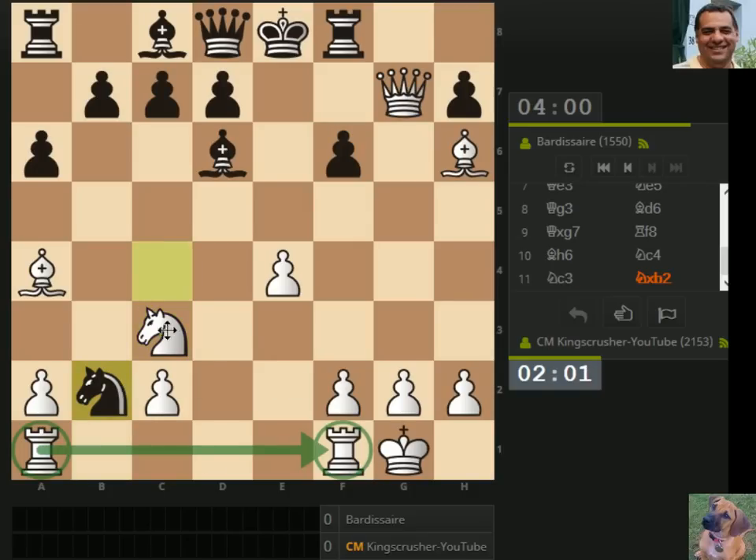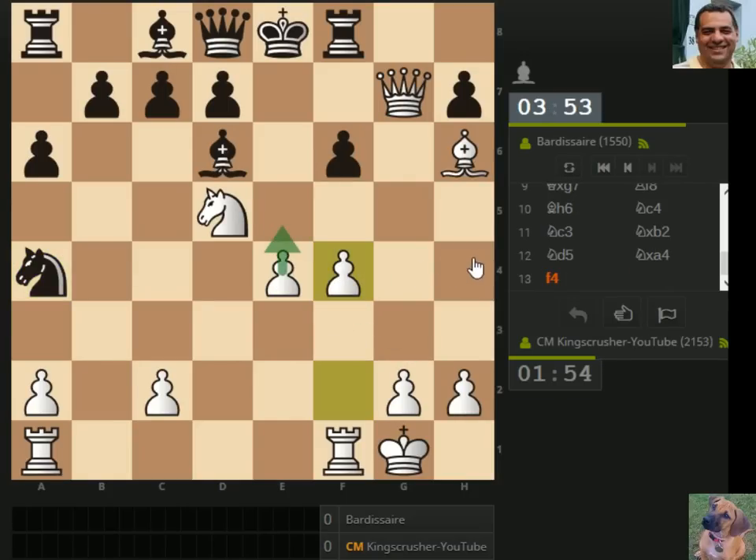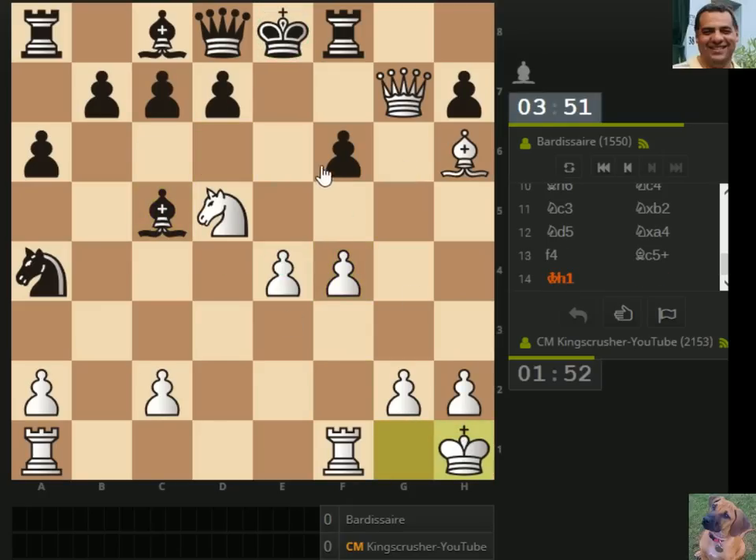Knight d5 — I've just blundered the bishop, sorry about that, whoops! Panic stations, we'll play for e5 now. But the king's still right in the center, we shouldn't panic so quickly. It seems to be a difficult position in any case. E5 looks good because the knight is also having quite a strong influence here.